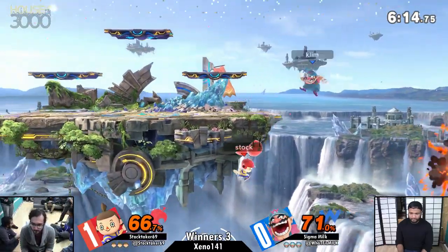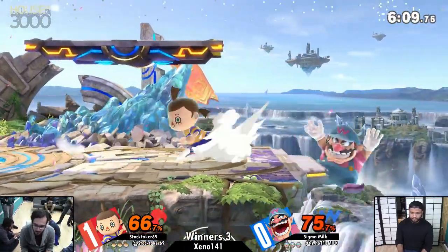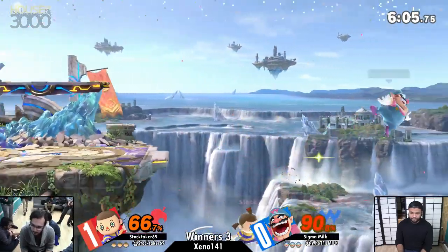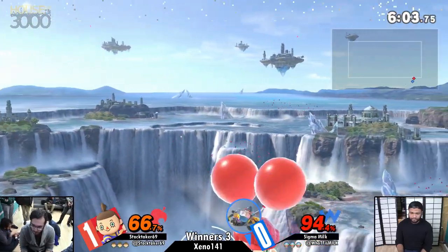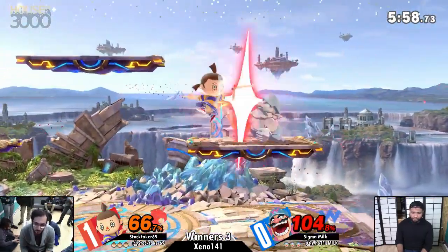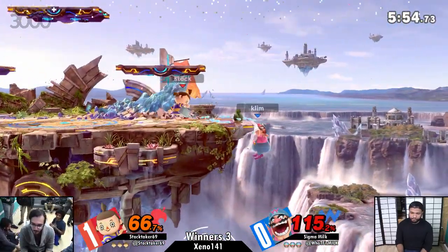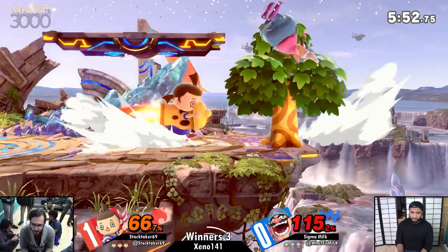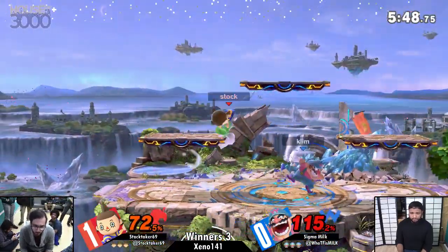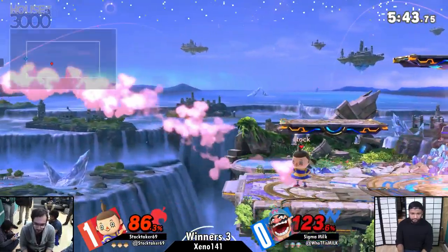It's a very odd choice of stage — I hope Milk puts it to good use. I don't know what about this particular pick makes him sure that it would be good against Villager, where I know historically Stocktaker has always felt very confident on this stage, despite it not being a super strong stage for Villager. With it being a little bigger, I feel like Villager is able to camp more and live longer, and this is probably the most neutral stage both of these characters can have for each other.